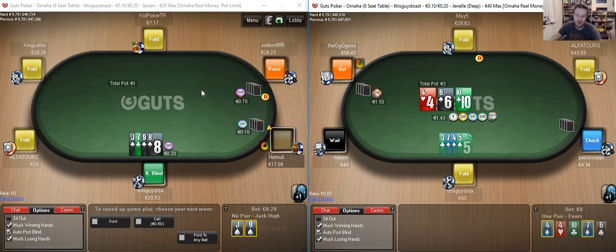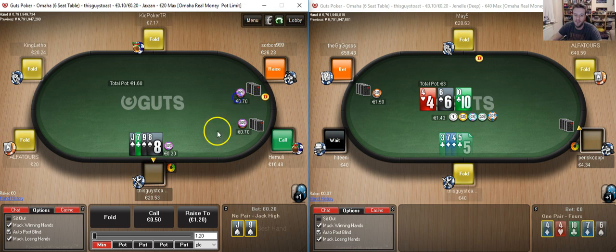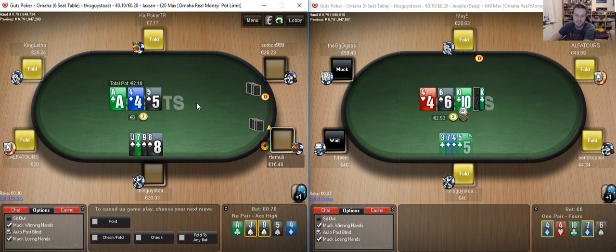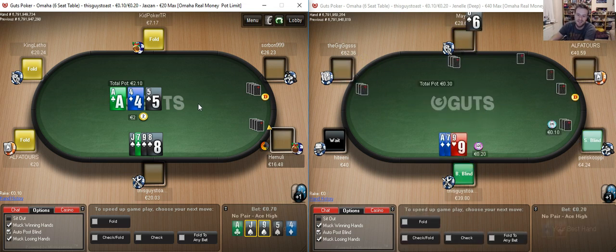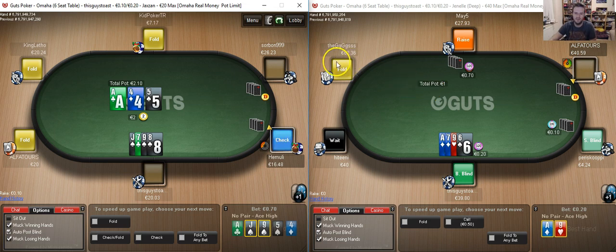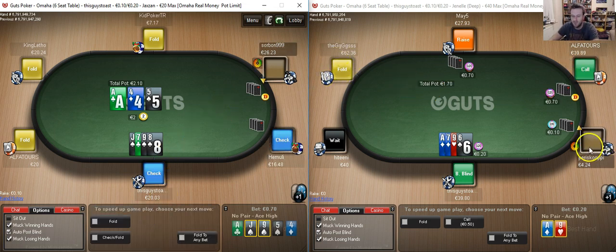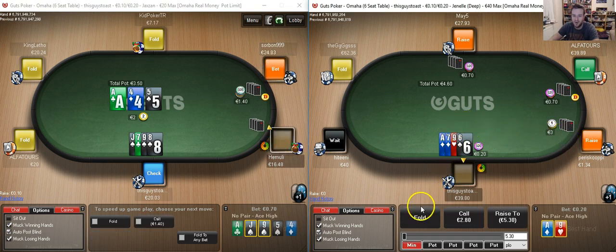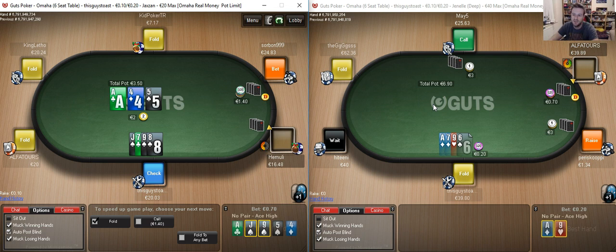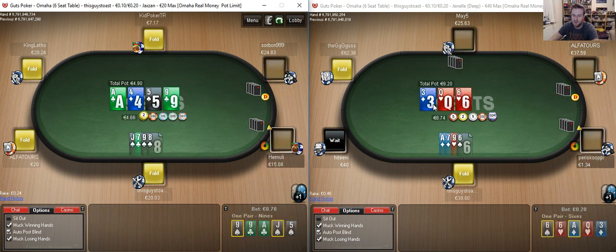Hi, this is Tom for PokerVIP.com and welcome to part 2 of my Partner Man Overhouse series here on Guts. It's a little different in this second part. As you can see on the right hand table we have managed to get a deep stack PLO game going. We have a 200 big blind stack, and that's going to mean we have some more deep stack dynamics which are going to slightly alter ranges and SPR considerations.